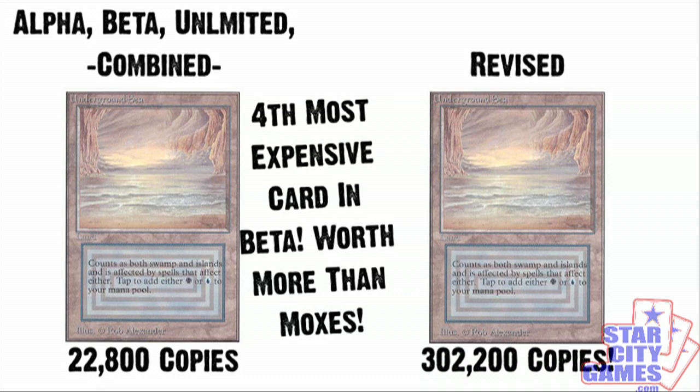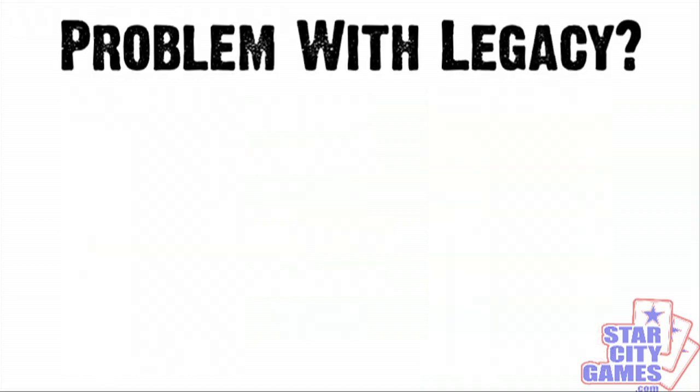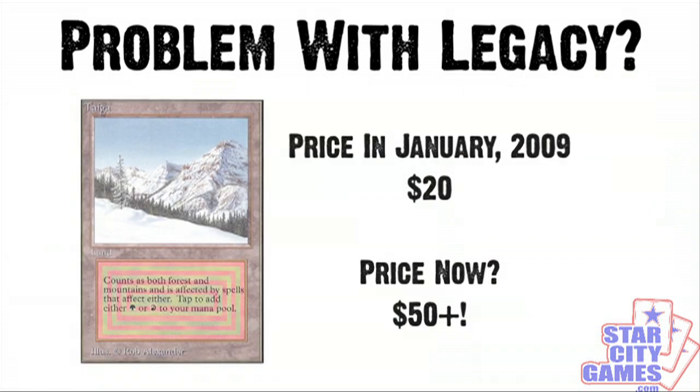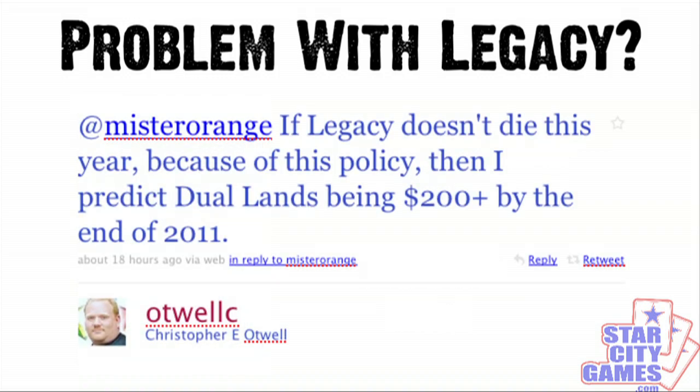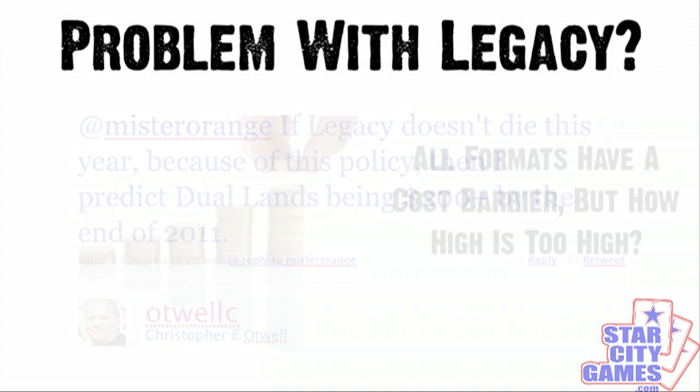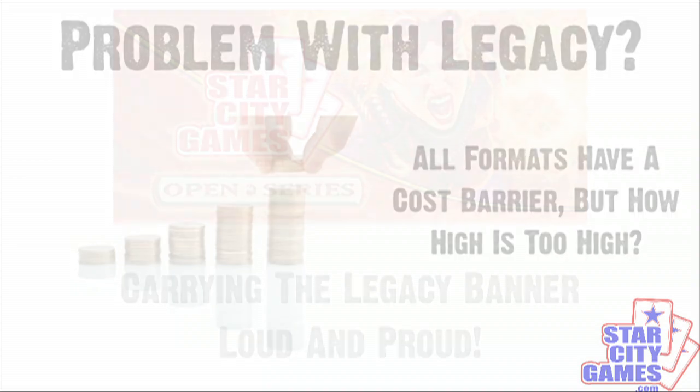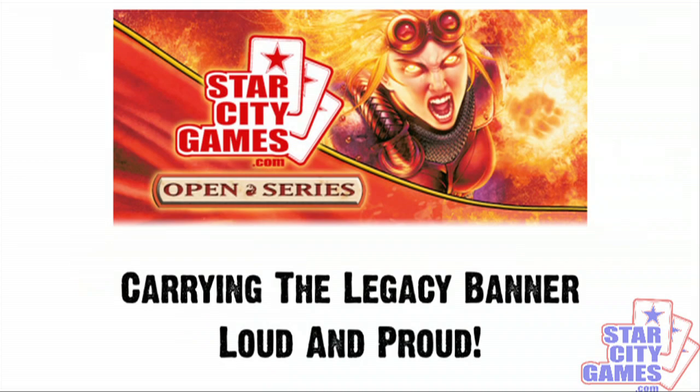The conclusion? Limited reprinting of Underground Sea, in sets like From the Vault or as a Judge Foil, would do nothing to affect their current price. The problem with Legacy is dual lands. They are so necessary for you to build decks and have the mana fixing you need in the format without shocking yourself to death with Ravnica duals. Original dual lands are quickly getting expensive as everyone needs them for their decks. Some are predicting that this announcement will mean $200 dual lands, which I personally hope doesn't happen. If the cost barrier to entry becomes too high for Legacy, the format could suffer.